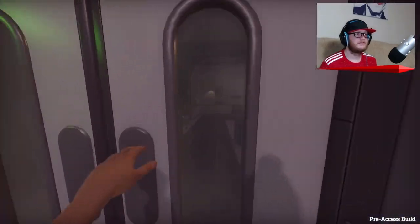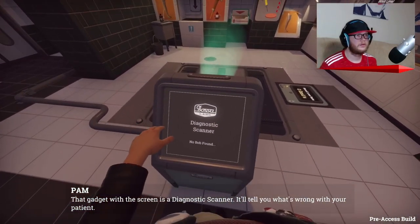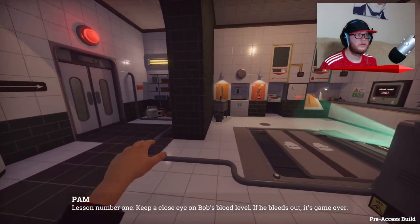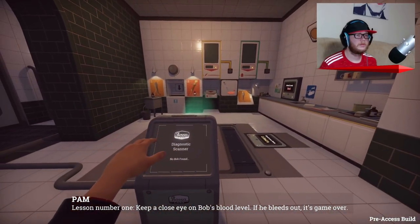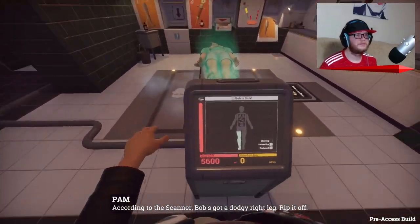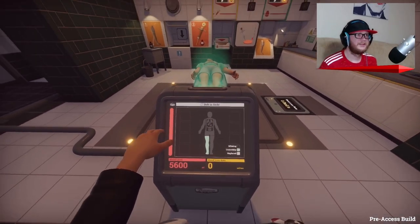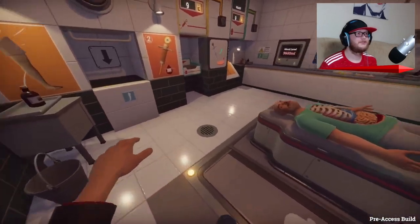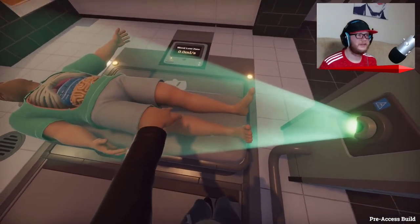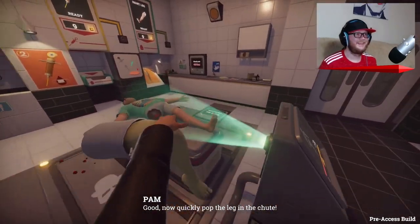On the screen is a diagnostic scanner - it'll tell you what's wrong with your patient. Lesson one: keep a close eye on Bob's blood level. If he bleeds out, it's game over. Yeah, we know that. Oh, here we go - Bob's coming up. Hey Bob. According to the scanner, Bob's got a dodgy right leg. Rip it off. Rip it off? What do you mean, rip it off? Okay, let's rip off his right leg. Good. Now quickly pop the leg in the chute.